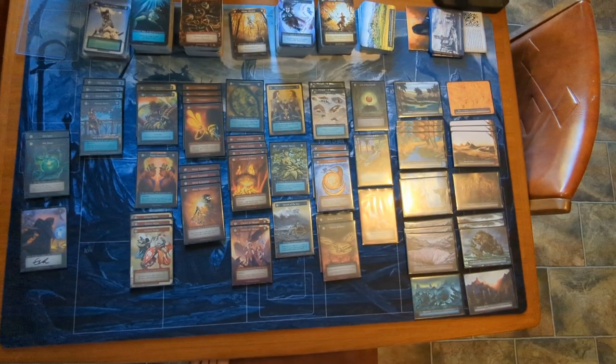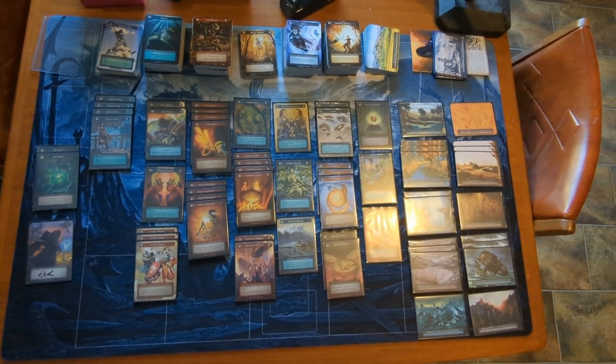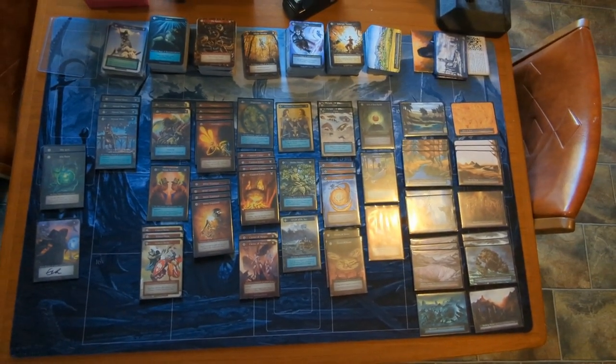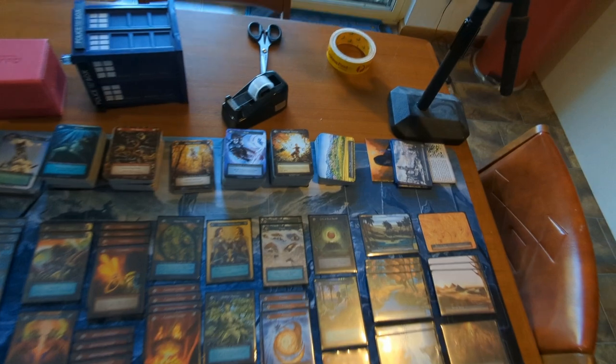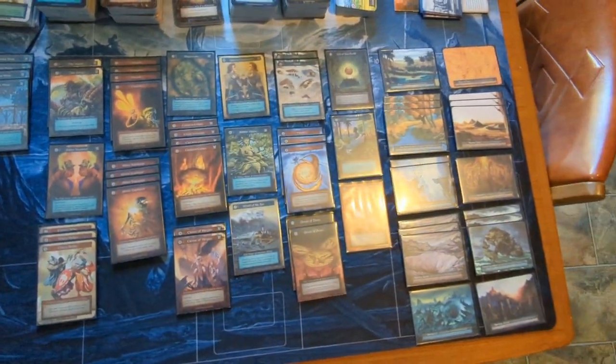Welcome to another Sorcery video. Today I'm going over a deck that I built. It's a fire and water deck that was constructed using both a fire pre-constructed deck and a water one, also using content from one alpha booster box — that's the access you can just see there. Let's get into it.